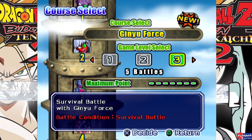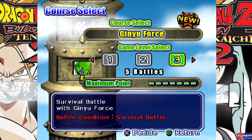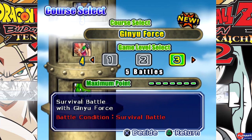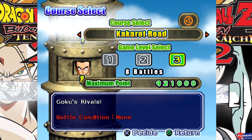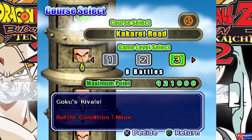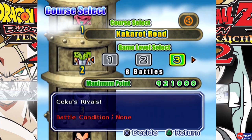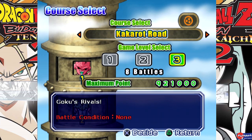Welcome back everyone to another Dragon Ball Z Budokai Tenkaichi 2 on the PlayStation 2. We have finished Kakarot Road, which is basically you fight Goku's enemies from Dragon Ball to Saiyan Saga, Freeza Saga, Cell Saga, and the Majin Buu Saga.